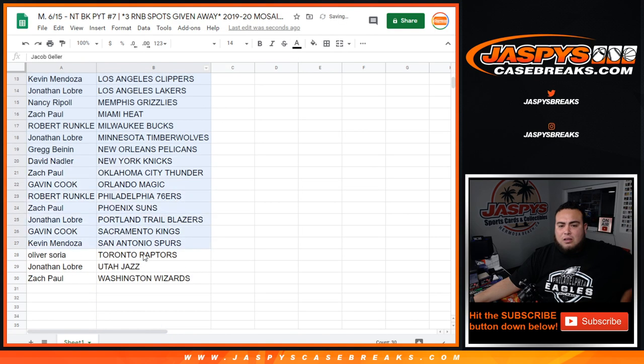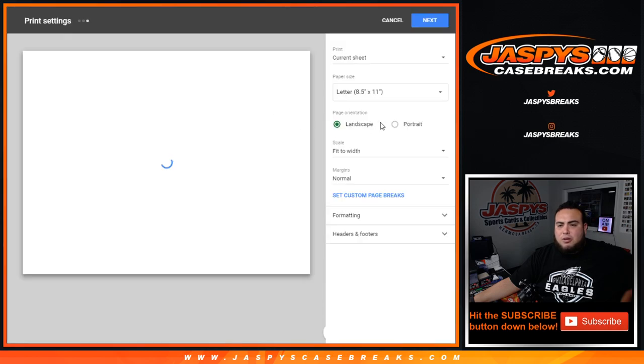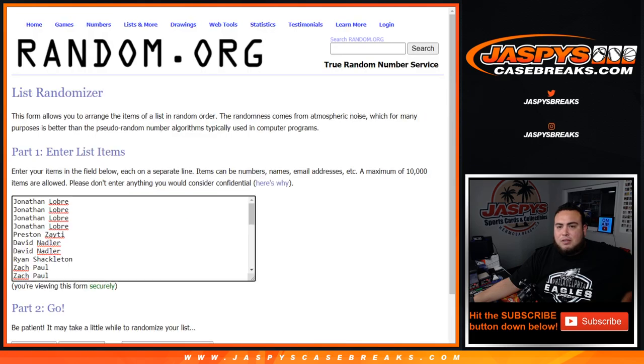So again, let's alphabetize this. We're closing the trade window — no one really trades in breaks like this. And then we will get the randomizer going for the teams and names after this.